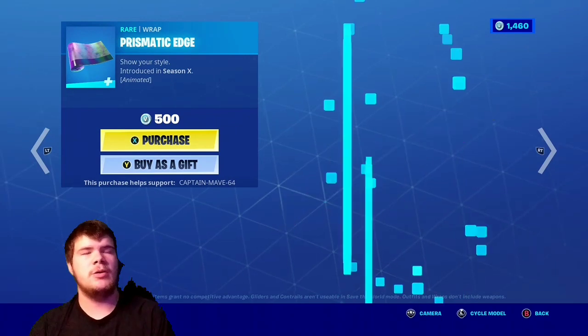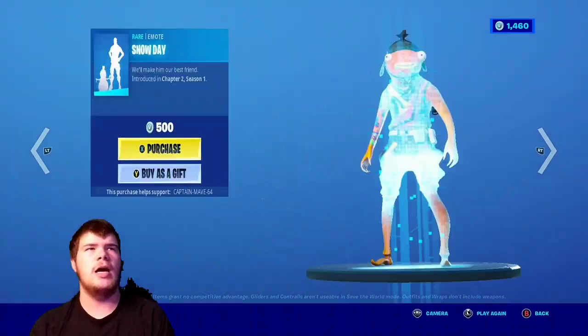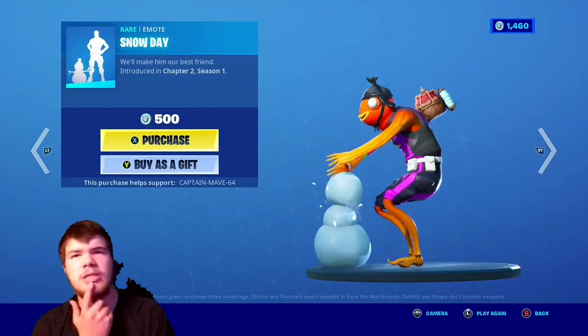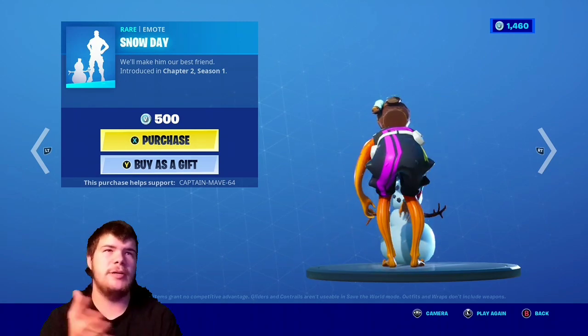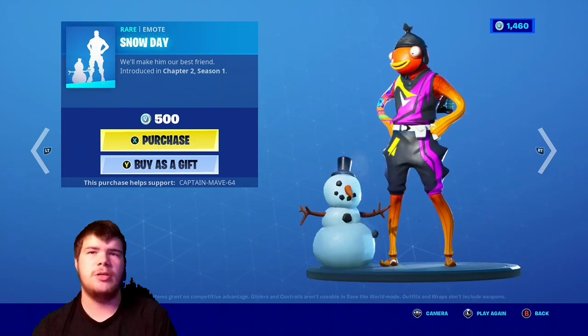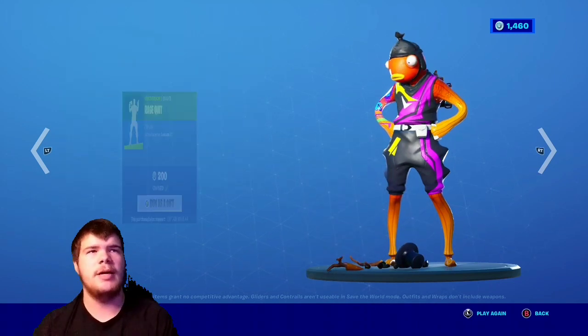One of my favorite green skins. The Prismic Edge — one of my favorite wraps, it's a pretty decent wrap actually. With the Snow Day emote — hey, it's been a while since this came out. It's not technically a Christmas emote; it's just like a random emote that they release. It normally comes around the snowy days, and of course the snowman falls apart. Pretty nice little emote actually.